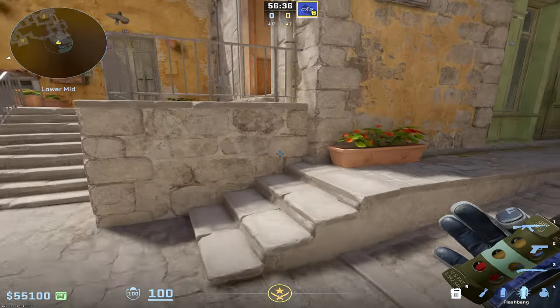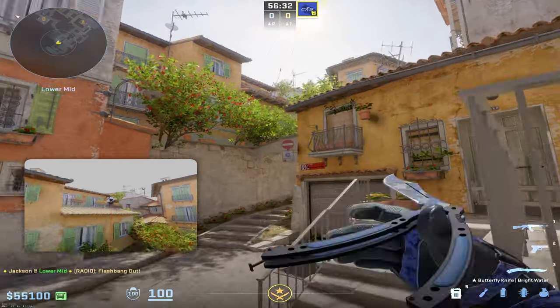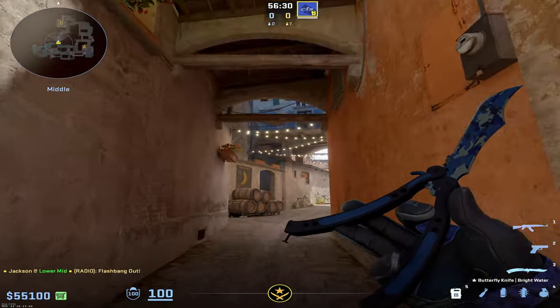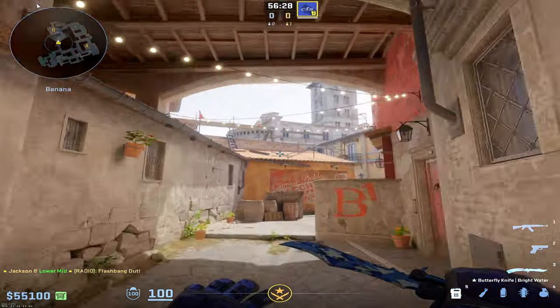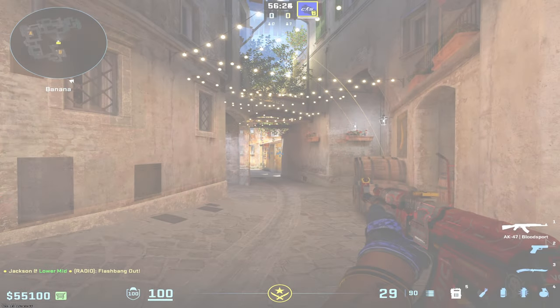Right after you throw that smoke, you can get into this position right here and jump throw a flash at this little do not enter sign. That's going to be the banana god flash — none of your teammates can get blinded by it, and it's going to full blind anyone that's trying to fight banana in this area without any time to react whatsoever.